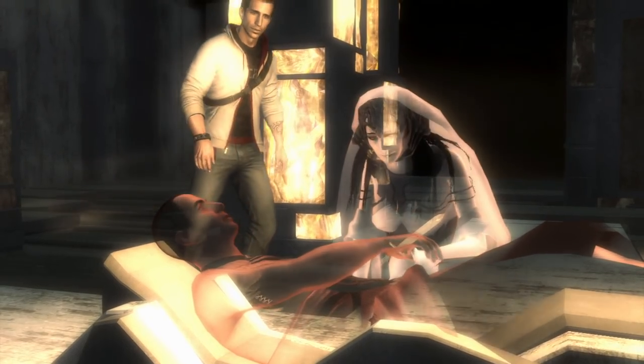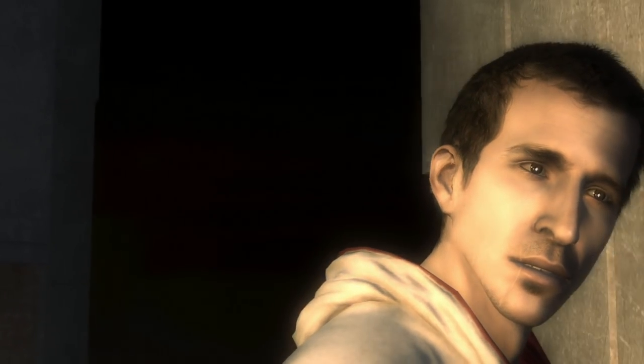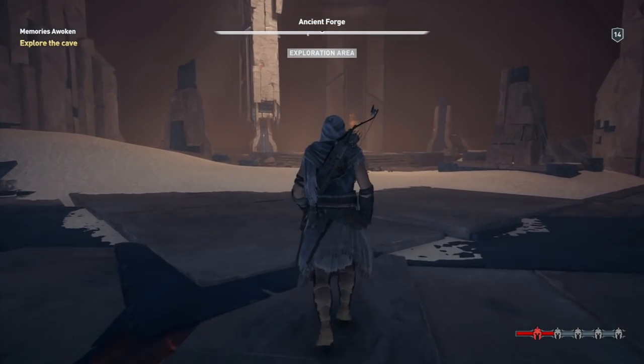And while much of their mystique has evaporated over the years, in Assassin's Creed Odyssey, we saw an Isu temple like one we have not seen in Assassin's Creed before — the ancient forge of Hephaestus.